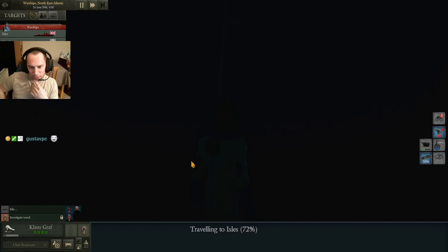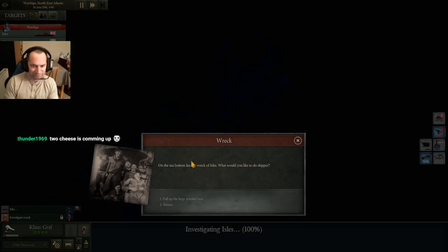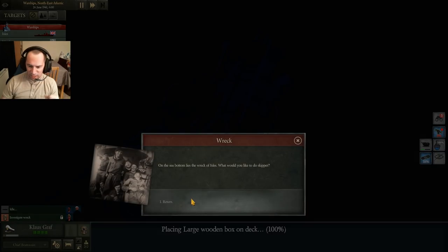Once he gets to the bottom, you'll be presented with some options. Normally it's a wooden case that's been found, but I did one on a freighter once where there was a list of items — not sure if that's still the case. On the sea bottom, the wreck of the Isles: 'What would you like to do, skipper?' — pull up the large wooden box. Yes please! Placing the large wooden box on the deck — 100%.